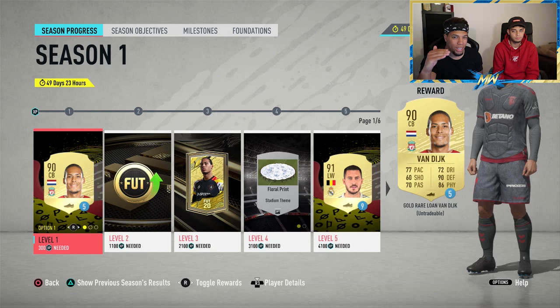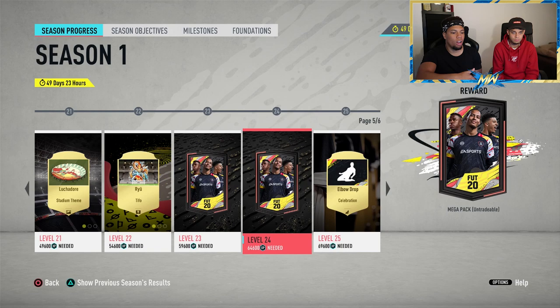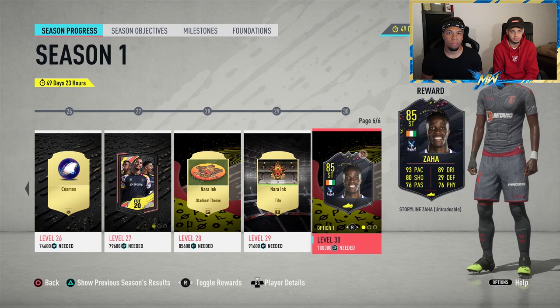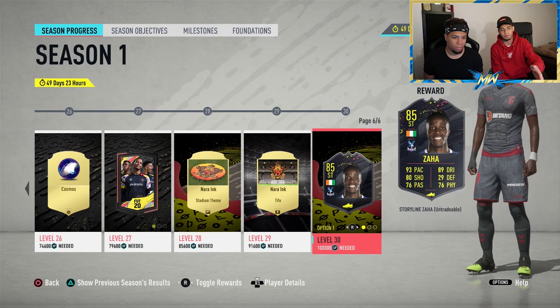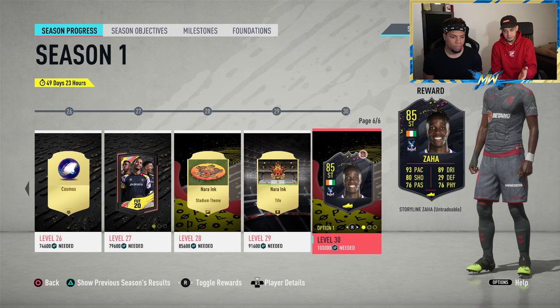The cool part is the Season Progress. As a returning player, Van Dijk is available for another five games, so you could have him for a minimum of 10 games from the start. There are a lot of rewards throughout the season. The way you progress is by earning XP, which you get by completing objectives — daily objectives, season objectives, and foundations. The more you do, the more XP you earn. Season one lasts 50 days to reach level 30.